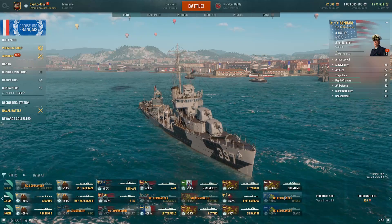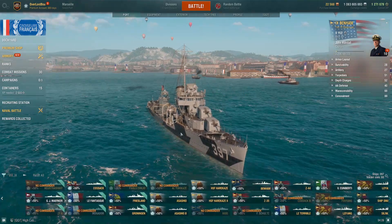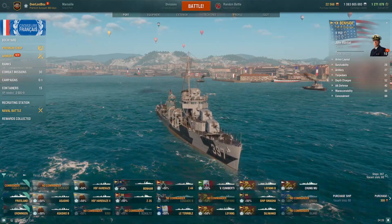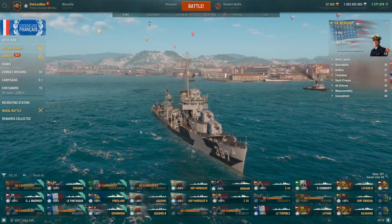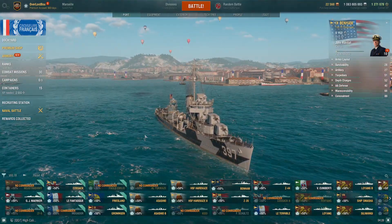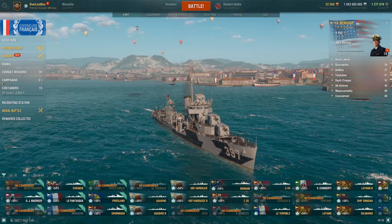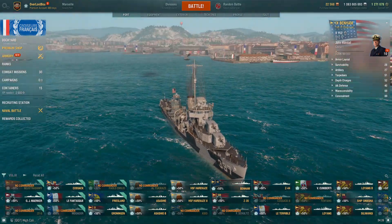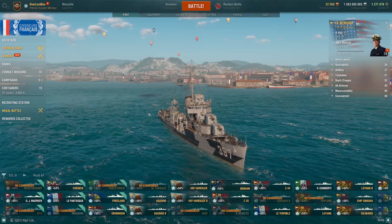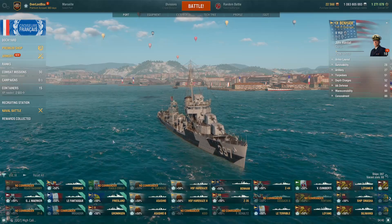I've seen people using Chong Mus and the Orkan for radar. If you want to use the radar advantage, you can, but with the other ships I'm going to be recommending, it's probably not the best idea. One ship that I don't have in port is the Black. The Black is a very strong radar DD with very good guns and good torpedoes — they're just very slow, like landmines. It's supposed to be coming back sometime this year based on how they've been changing the ship, giving it a nerf. They did promise they'd be bringing it back.